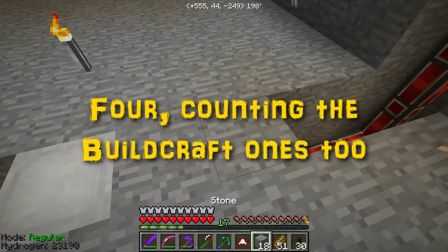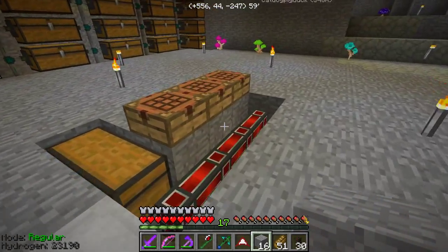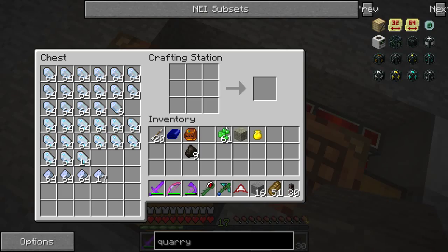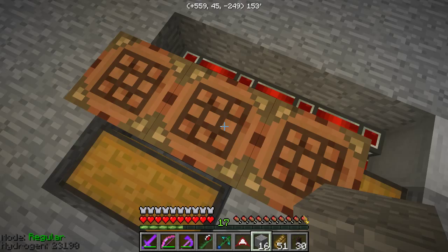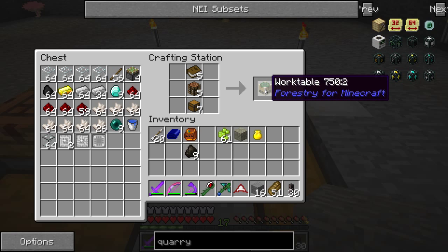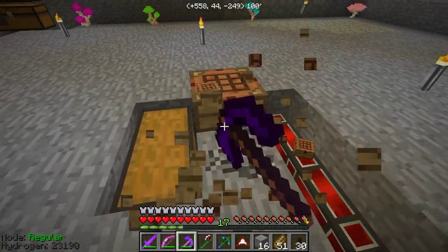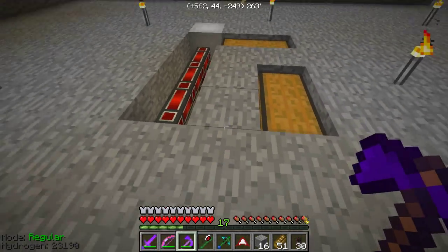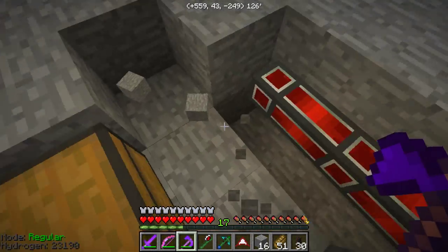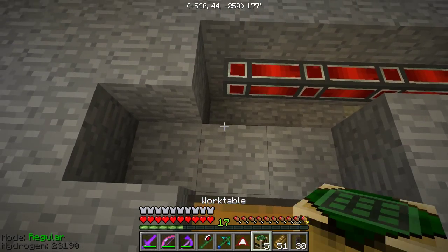I love having silk touch on the pick because then I can just throw the stuff back. We'll just leave this exposed for now. What I decided to do for this one — since we're going to be making some of the same things over and over again — is make some of these work tables from Forestry and see if we can use those to do some of this. Let's just get these out of here. I think our center is actually right here, so let's go ahead and put these in here.